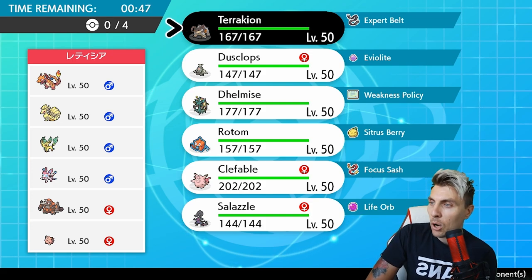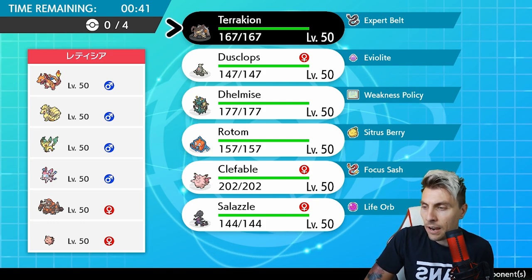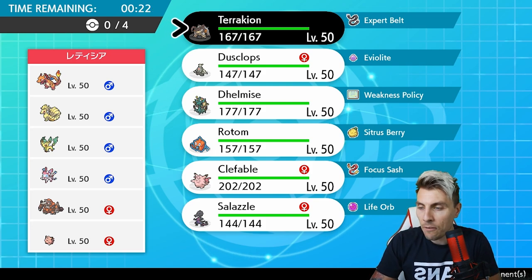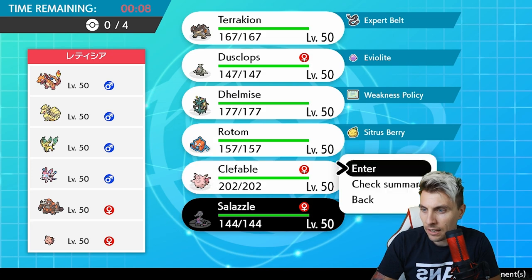Our first opponent is playing a team of Charizard, Ninetales, Leafeon, Sylveon, Riperior, and Clefairy. There's not really a Trick Room mode on this team, so I'd imagine it's more of a faster Riperior, probably with Lightning Rod to support Charizard. The Leafeon has Chlorophyll which pairs nicely with Ninetales' Drought. We have to be careful in this match - I think Trick Room is a really nice mode for us here.